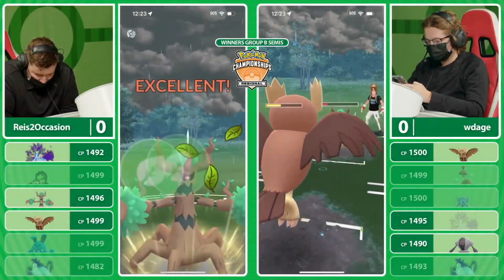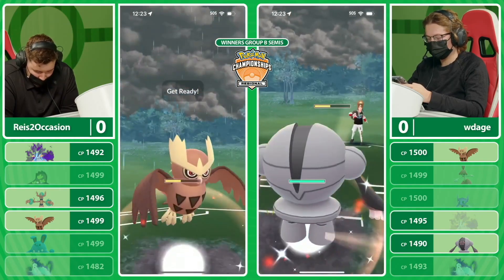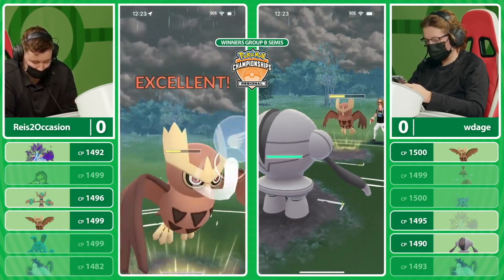The question is, what does Ryze want to go into after this Trevenant? Is it going to be his own Noctile or the Swamper? In comes a simultaneous swap there, catching the Sky Attack. Wadage actually predicting the Sky Attack throw.